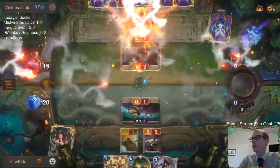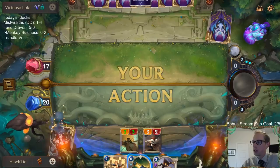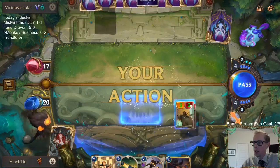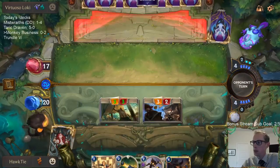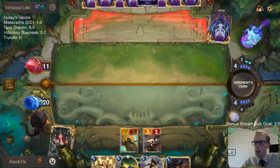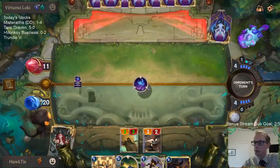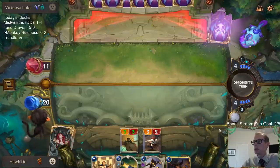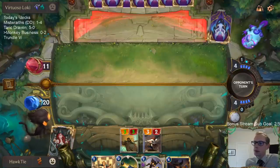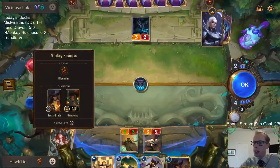Hoping this works — awesome. Now presumably they don't have a blocker. We can just hit them for six, then play Monkey Business second main? Or maybe Twisted Fate? Down to 11. I think the patience helped out. We find Gangplank — it's at three out of five. We're getting like one Powder Monkey that does nothing.